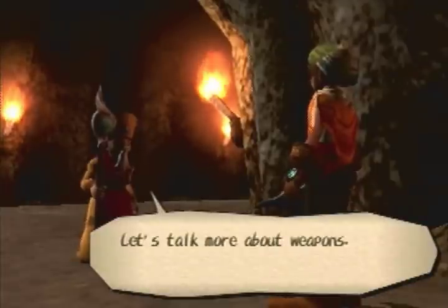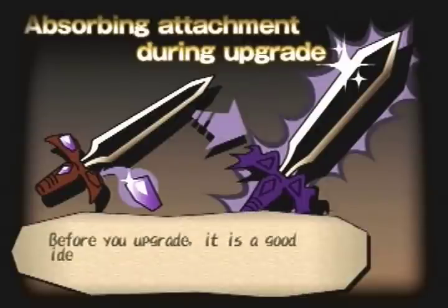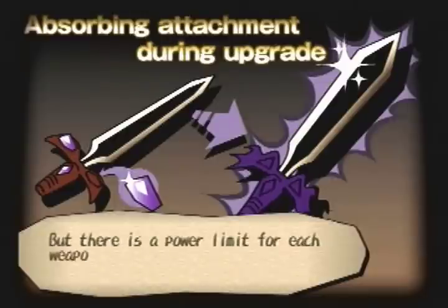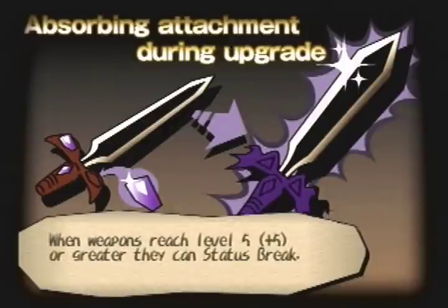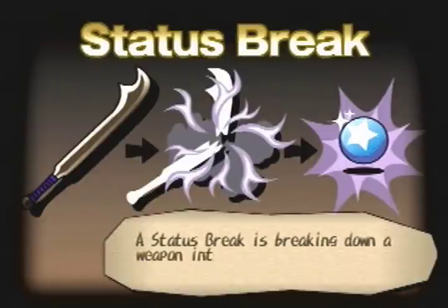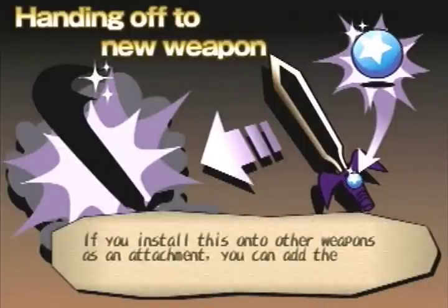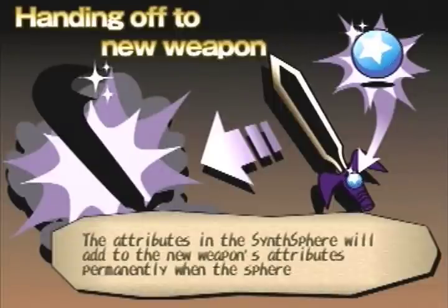Let's talk more about weapons. How are your weapons growing? If you don't start upgrading them now, you can get into trouble later. Before you upgrade, it is a good idea to keep attachments on. If you upgrade with them on, then the weapon can absorb the power of the attachment to add to its own power. But there is a power limit for each weapon — there is no need to upgrade its ability beyond this limit. When weapons reach level 5 or higher, they can status break.